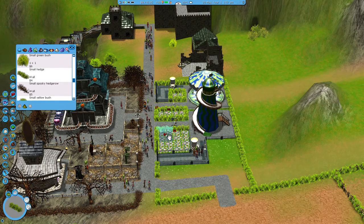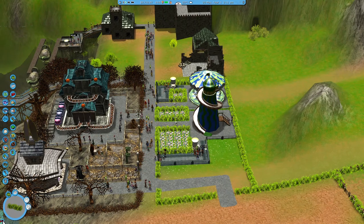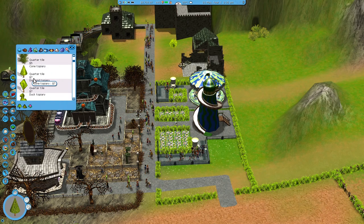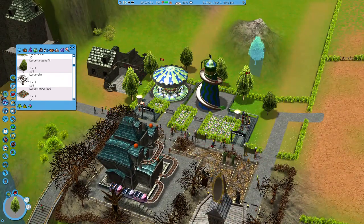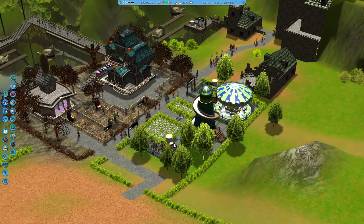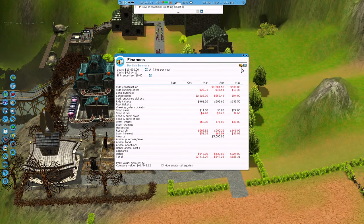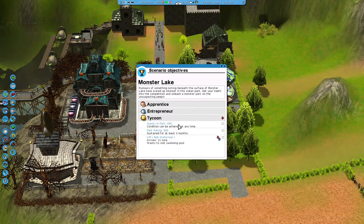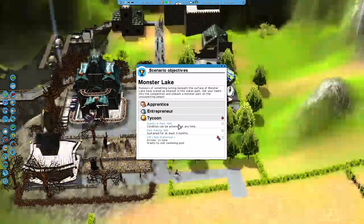Throw a few flowers in there. I'll get a small hedge, put the small hedge in there just to outline the gardens — I think that makes it look a little bit cleaner. I'll also add in a few trees just to round it out — likes Douglas fir. Sweet, and that is done. Now let's see how our rides are going.